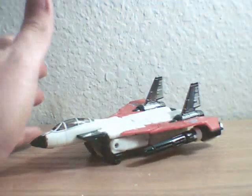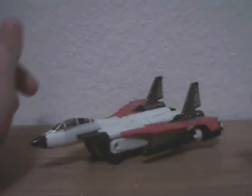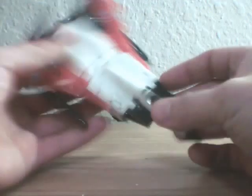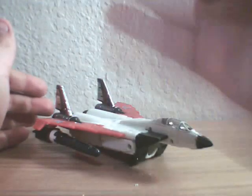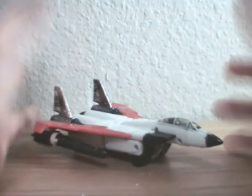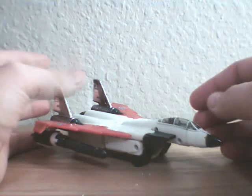Now Ramjet is one of the Seekers, but he's a unique Seeker. He's one of the Conehead Seekers. There's Dirge, Thrust, and Ramjet. The Conehead is a little bit different than the regular Seeker that we're used to actually seeing.